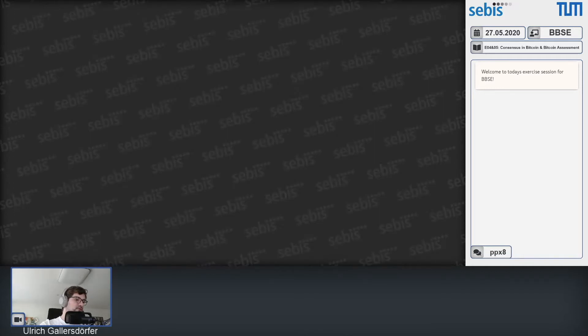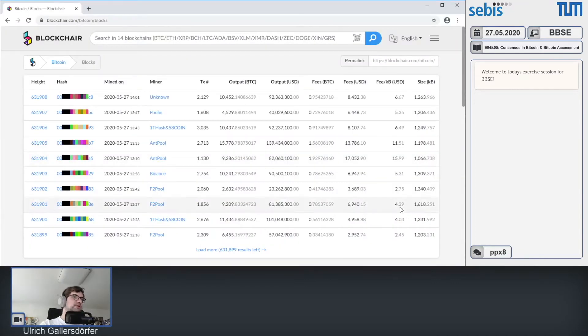Looking at the block explorer, you can see the time between blocks is not always exactly 10 minutes. The last block here shows 1401, and due to timezone differences these numbers are not in German time. The intervals shown are 13 minutes, 4 minutes, 8 minutes, 25 minutes — so there is variation, but on average you can assume it's roughly 10 minutes.